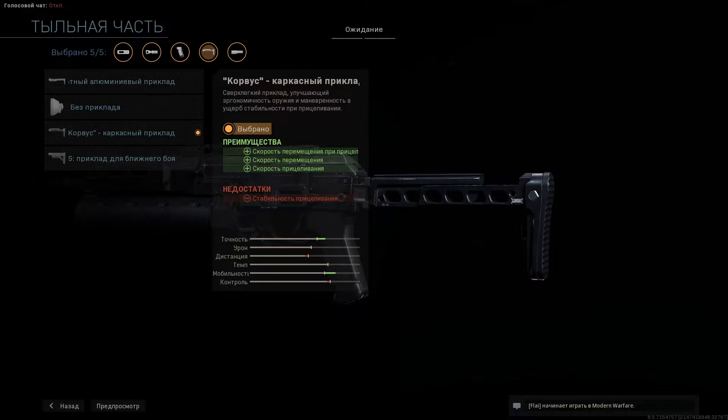Далее тыльная часть. Лично мне понравились два последних варианта, но я предпочитаю приклад «корма». Да, он будет чуть медленнее, чем приклад для ближнего боя, зато вы увеличите скорость ходьбы в прицеле. А если захотите максимально увеличить скорость вхождения в прицел — ставьте вариант без приклада. Но в таком случае пушка получается очень кривой и её тяжело контролировать.